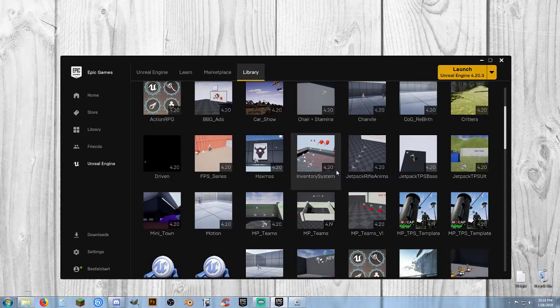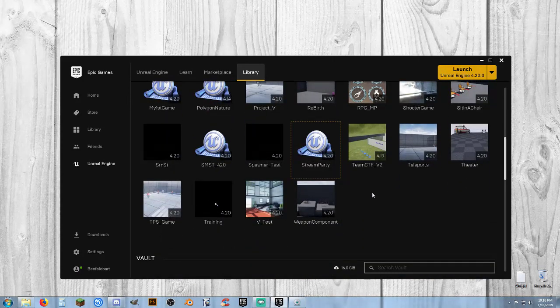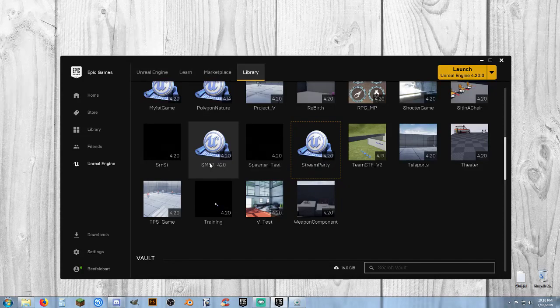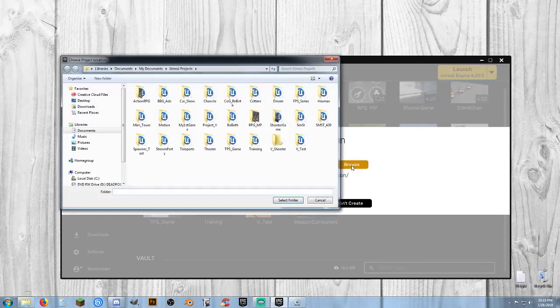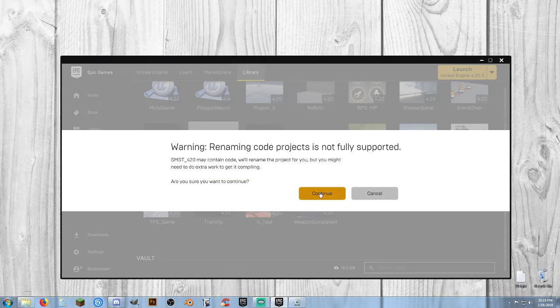They didn't use UE4 for their game — I think it's called Frostbite. And this is for users of the SMST 4.20 template. I've shown how to use this a thousand times, but I'm going to use a clone of it to do what we're doing here. I'm going to right-click on it, select Clone, we're going to call this Division, hit Browse, select folder, and Create and Continue.